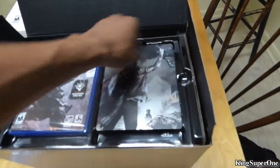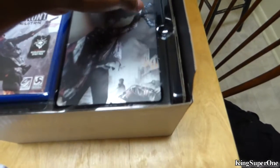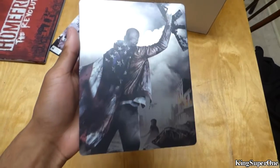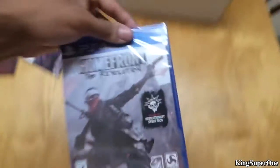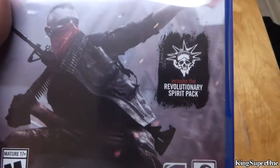And then we have... oh, we got the steel book. Looks sweet. Anything in here? Nothing, but we can see inside. Oh, it's Call of Duty again, okay cool. And then we have the actual game — it comes with the Revolutionary Spirit Pack. Alright, I'm gonna open up the plastic, be right back.